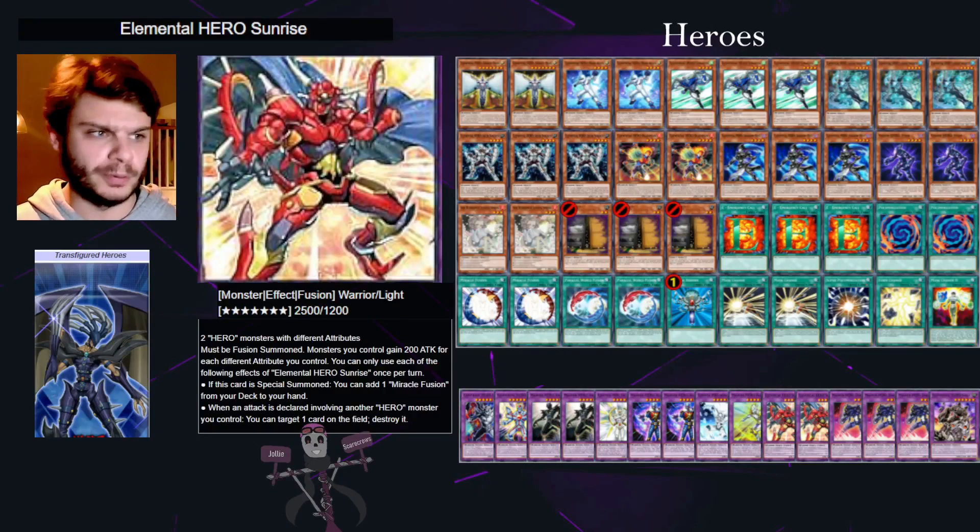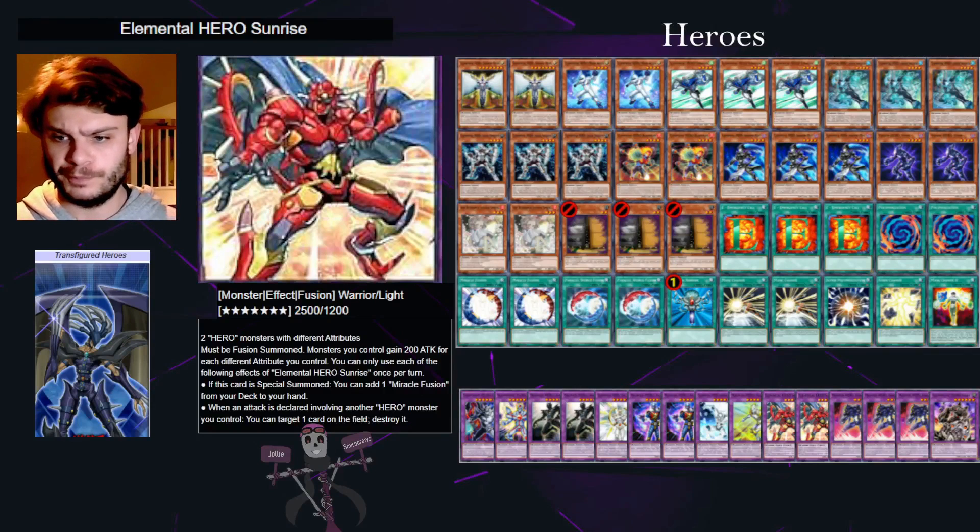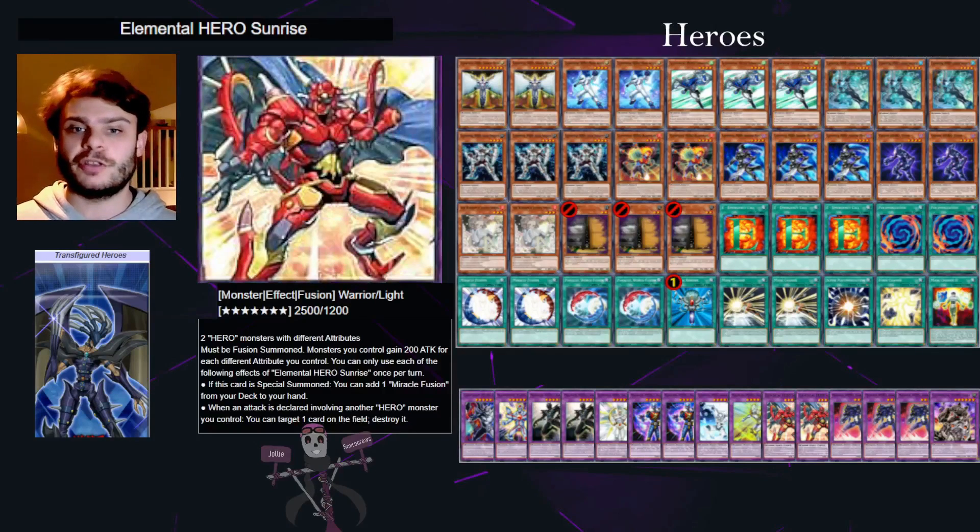Most of the cards will pretty much be in there — all the fusions and all of your monsters. The main premise of the deck is basically around summoning Elemental Hero Sunrise. You can fusion summon it with any two hero monsters, and we're running 20 so you should have the opportunity to do so in your opening hand, barring disruption.